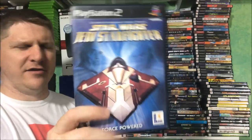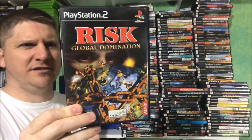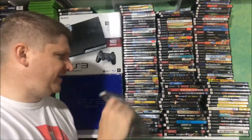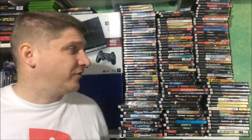Star Wars Starfighter, Ratchet and Clank Up Your Arsenal, Risk Global Domination — I actually enjoy Risk the board game, I think I got that on 75 cent day. Extreme G Racing Association. ATV Off-Road Fury 4 — I knew I had that one. Dragon Ball Z Infinite World. NFL Blitz 2003 — I keep this one separate, I do like the Blitz games but I prefer playing the Nintendo 64 versions.